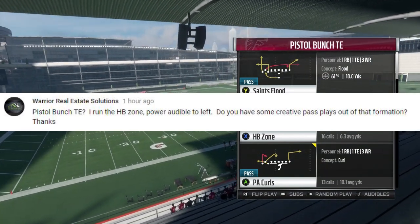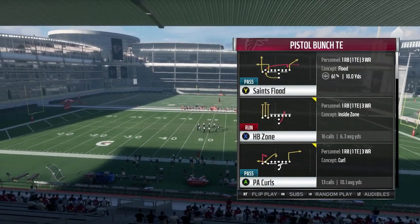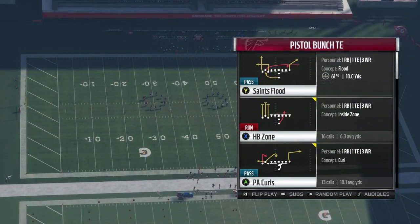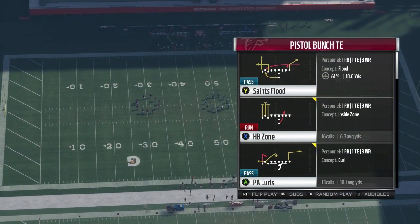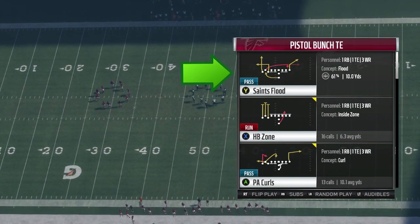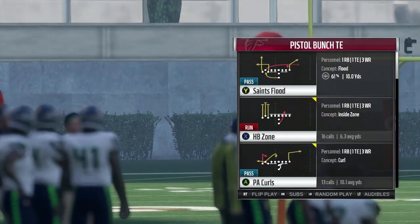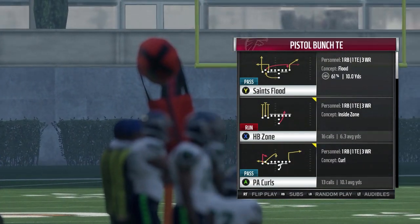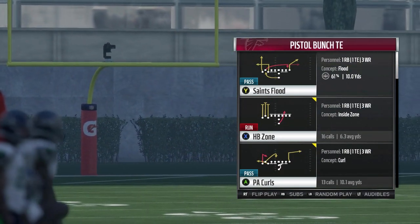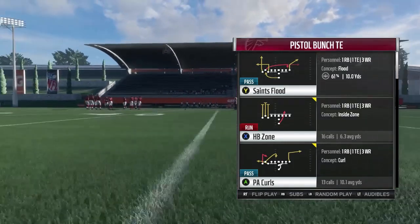I wanted to see if we had any creative pass plays out of that formation. A lot of the feedback we got this week was that you want to see a little more of the chain-mover type plays, and this is going to be one of those. This play is set up so you're going to have a cloud flat beater to one side and be able to read that right away, and have a hard flat beater to the other side.